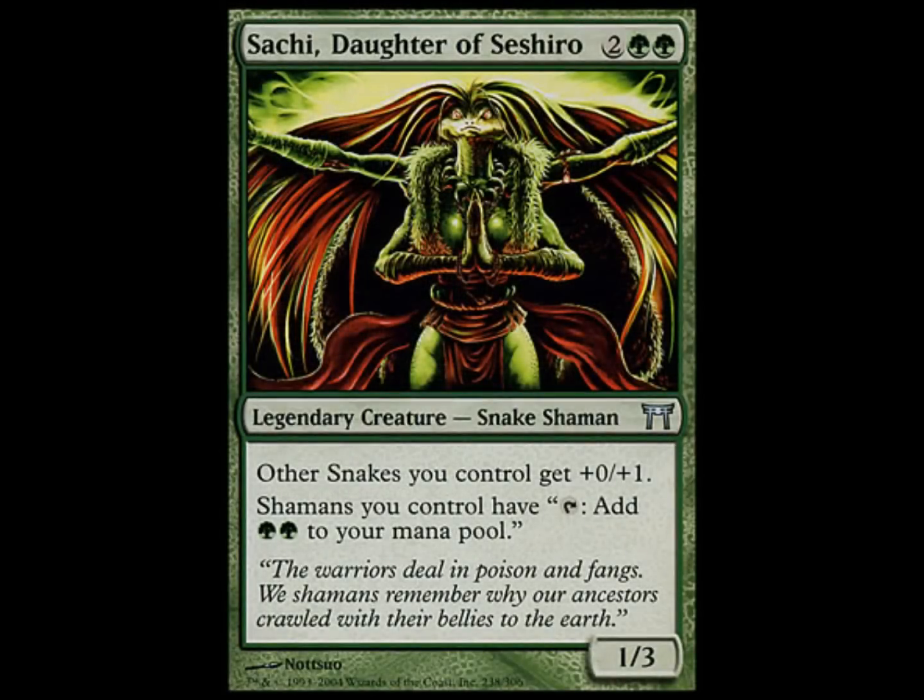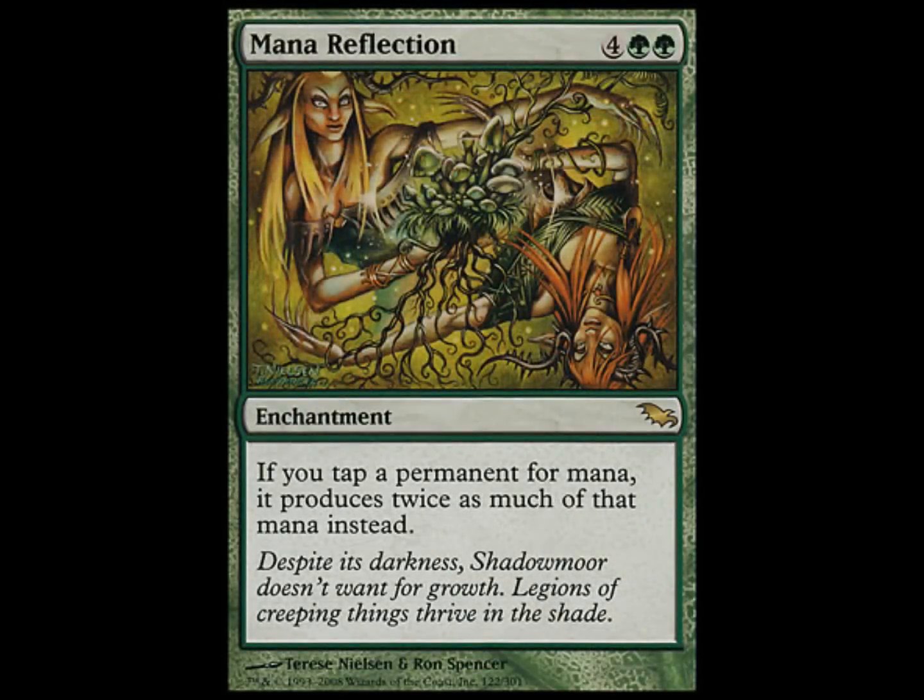Last one I'll be looking at is Sachi. Sachi is an uncommon legendary creature — there are some out there. This is the one I chose because I saw it being played, and it made me laugh because it was to make infinite mana. Her first ability just makes all your creatures stronger in toughness. But her second ability allows all your shamans, counting herself, to make double green when tapped. This was used with Mana Reflection, an enchantment that allows any permanent, when tapped for mana, to produce twice as much. So instead of tapping for two green mana, you make four green mana.